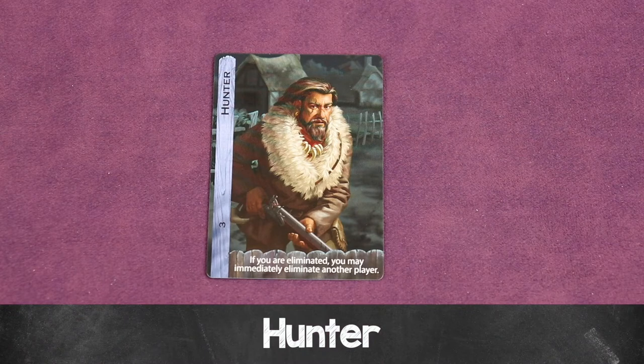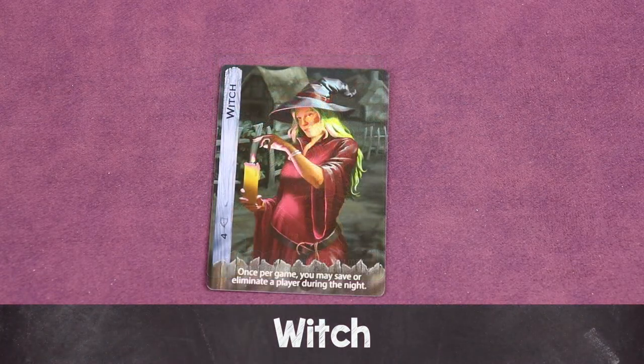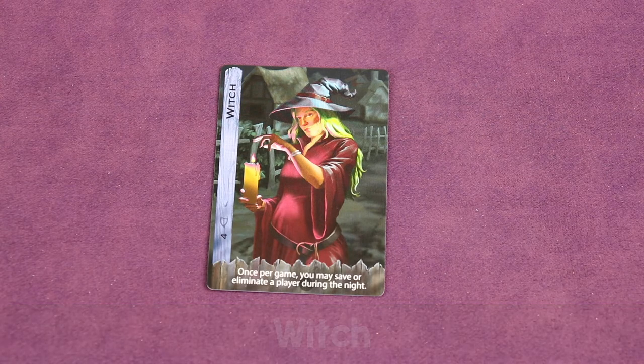The hunter is a village support role. If they're ever eliminated, they immediately eliminate another player as they're leaving the game — this happens the next morning. Once everyone wakes up, the moderator eliminates the hunter, but the hunter then gets to eliminate someone else, and no one else can talk until the hunter makes their decision. The witch is another village support role and is pretty powerful. At night, after the werewolves secretly decide which player is going to be eliminated, the witch opens their eyes and — once per game — can either save who's about to be eliminated or eliminate any other player.